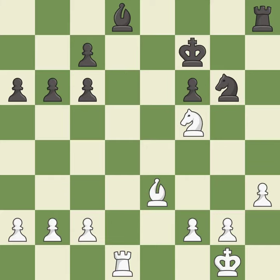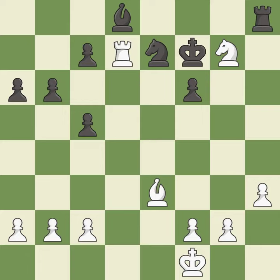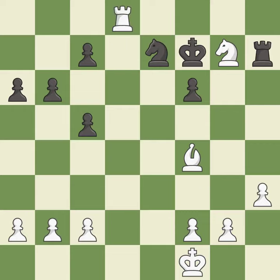This evades the check from the knight — it is excellent. This defends the attacked knight — it is best. This blocks the check from an opposing rook — it is excellent. That was a great move and very hard to find — it is brilliant. This activates a rook by developing it off of its starting square — it is excellent. That was a free bishop — it is best.